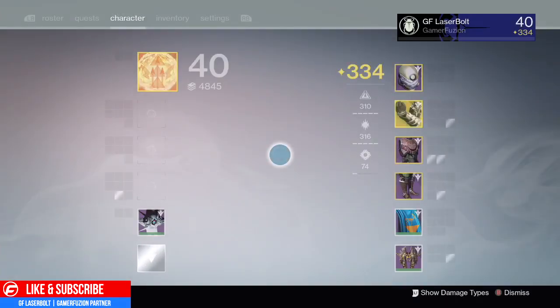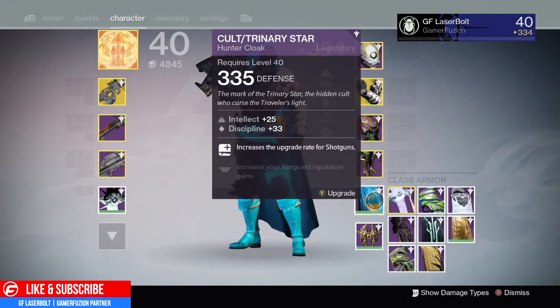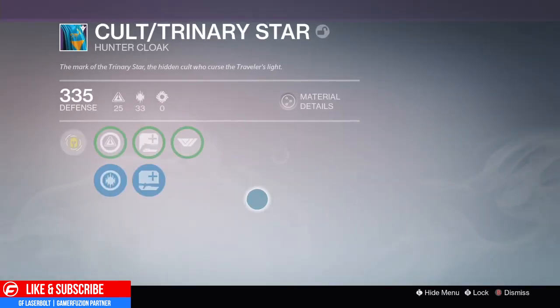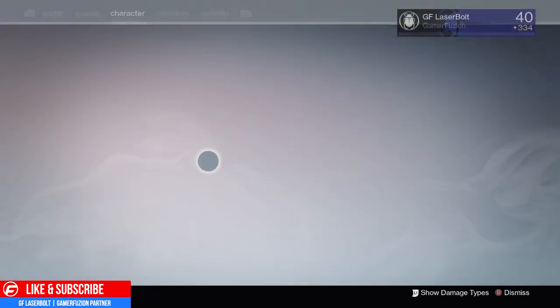First off, you're going to want to make sure that your cloak, bond, or whatever class item you currently have for your character has increased Vanguard reputation. Of course, it's going to be very essential for anybody doing that to make sure you guys have that increased.